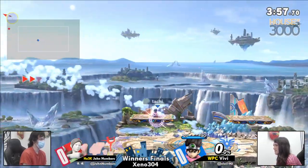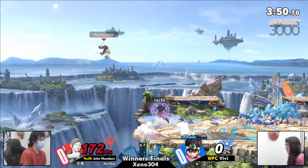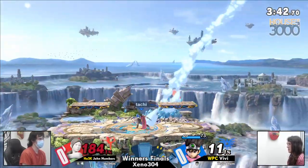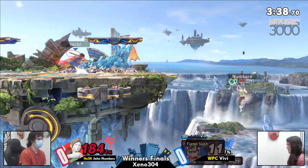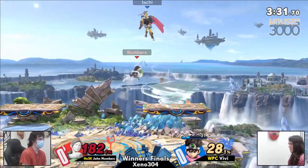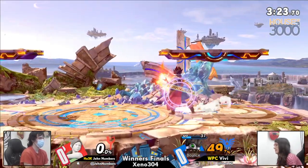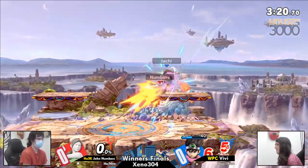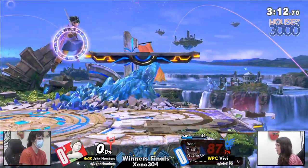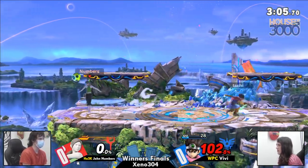Bounce once again on line. Jon is not going to be able to use the Sun Salutation to find himself space at the ledge. Zapple still not killing with some fantastic DI from Jon. Vivi playing immaculately. But that neutral air isn't going to do it. Jon correctly air dodging through the Kaboom. Jon living to some absurd percentages — this is not a character who typically struggles to kill. John looks like the Wii Fit Trainer has been bulking up. Acceleraddle saving their life.